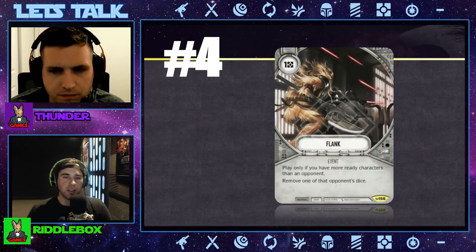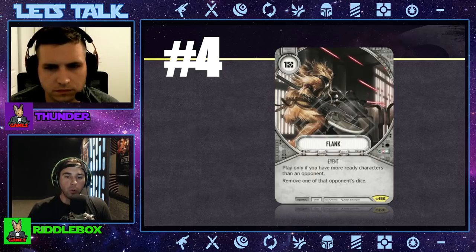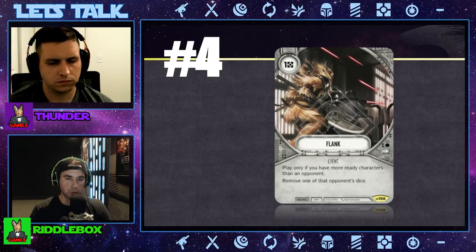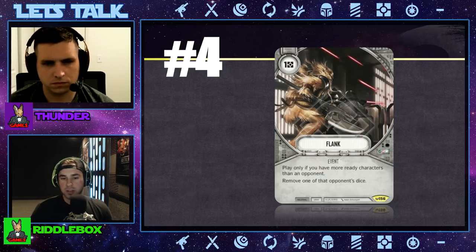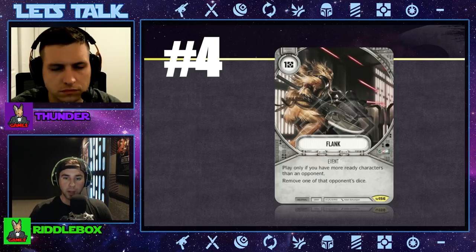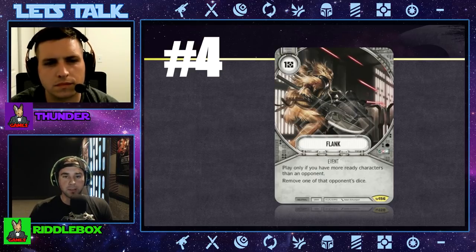Number four — another neutral gray card for one resource called Flank. You can only play Flank if you have more ready characters than your opponent, then remove one of that opponent's dice. The great thing about this card is there's no restriction to a character die or upgrade die, you don't have to spot anything. But you do have to make sure you have more ready characters. It's neutral, so it fits in a lot of spots — that's why it's in the number four spot. I've seen this card played since the beginning. Three character decks are absolutely running two of them because it is very impactful.